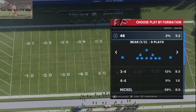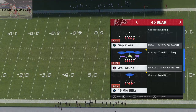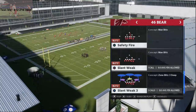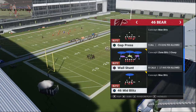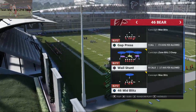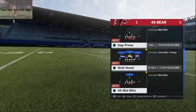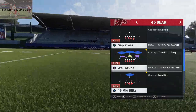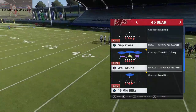The 4-6 Bear is a very simple defense. I've talked about this a little bit before, but the play we're going to do today is the wall stunt. You don't have to use the wall stunt, but I think it works best from the wall stunt personally. This is a universal blitzing concept — it has to do with blitzing angles, and we're going to showcase that right now.